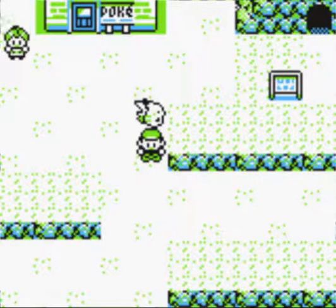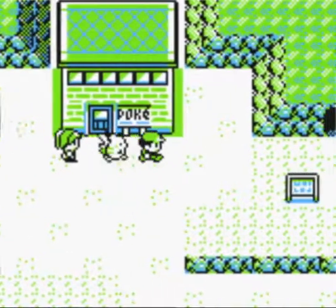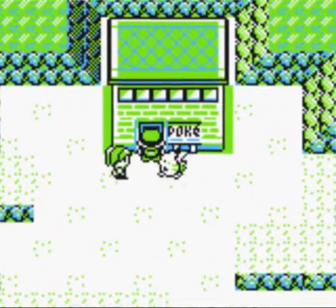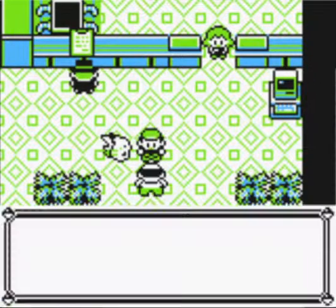So you're going to go from Pewter City, where you'll defeat Brock, then go to the right. And there you'll find the Pokémon Center right before you enter the cave. You go into the Pokémon Center and talk to the guy with no hair right here.